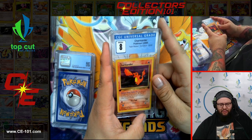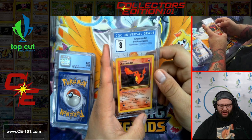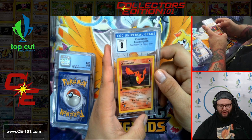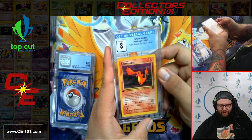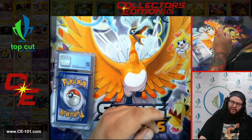Team Rocket First Edition Charmander — super cool card. I love this artwork. It just felt very different, and this Charmander has always been a favorite. Very cool that we got a nice 8 on this First Edition one.